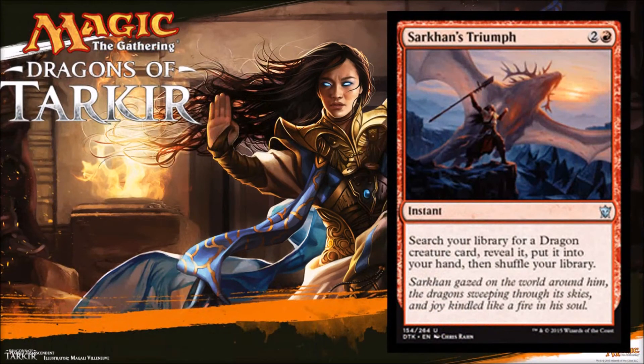Markens Triumph — one red, two colorless. It's an instant: search your library for a dragon creature card, reveal it, put it into your hand, and shuffle your library. So you get a dragon tutor that only costs three, it's an instant, and it's uncommon. You're going to have so many dragon cards and Dragon Matters cards that this is awesome. End step, you can go ahead and play this, surprise your opponent, pull a dragon out of your library, cast it on your turn. This is a fine limited card, and if there's the right deck in standard with a key dragon, this might be the way to go retrieve it. There may even be some potential to brew something with this in modern or one of the other eternal formats, because tutors are powerful with the right target. Keep an eye on this one.